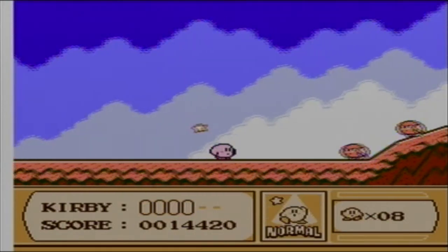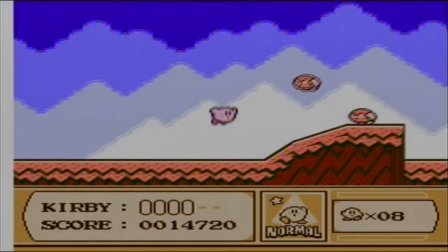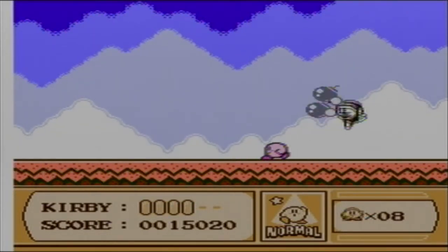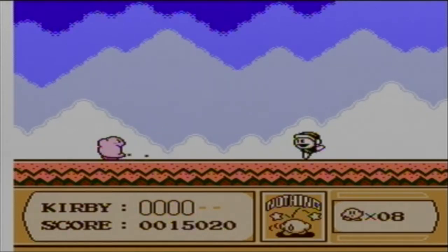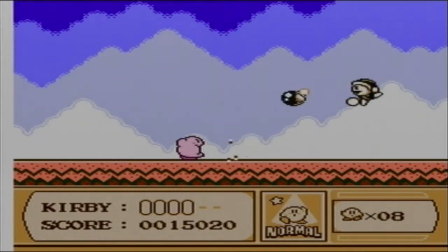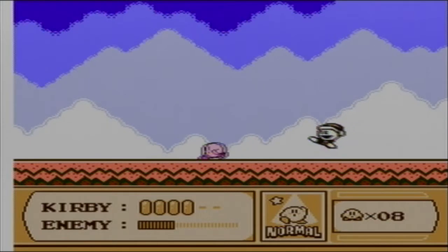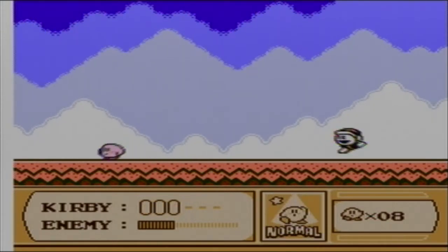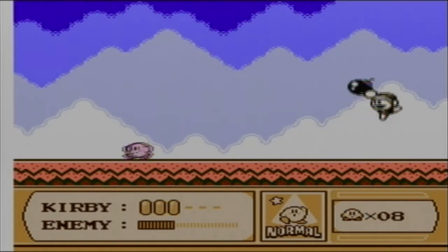But I like warp stars, even though I love Kirby. Wee! This is our first mini-boss. He's going to throw bombs at you. And then you gotta do damage to him by throwing the bombs back at him. Or if you have a power-up, that works too.